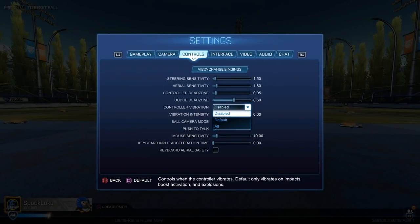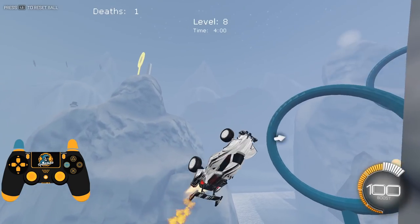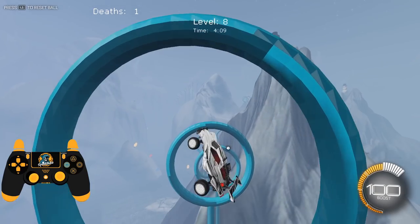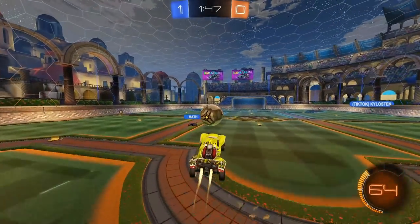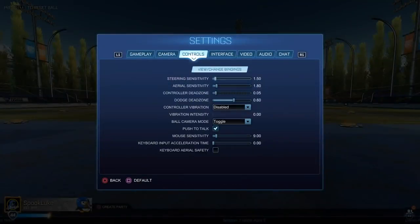Controller vibration — please turn this off. Vibration intensity — please have it at zero. Ball camera mode — toggle. Push to talk is irrelevant because we're not using voice chat. Mouse sensitivity, keyboard input, and keyboard aerial safety are all irrelevant unless you're playing keyboard and mouse. But here's what you've all been waiting for — bindings. Now, bindings are a very tricky and subjective subject. I highly recommend you watch my other settings guide that actually breaks down my binds in detail.